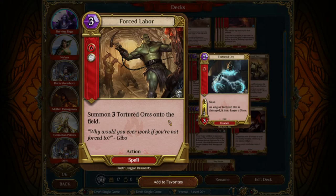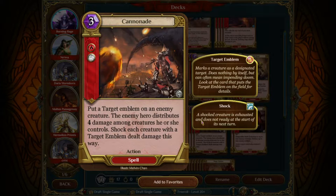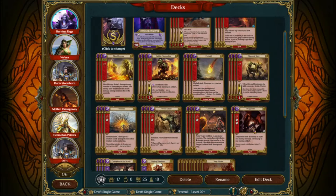Force Labor is the next activation off Burning Rage. It's not a removal spell — it's the only activation off Burning Rage that isn't — but it's the central source of board presence in the deck. Your ideal opener is to hit Burning Rage with your two-drop, maybe off the spark if you're playing second, and then to hit Force Labor immediately. If you get that, it's going to be very hard for your opponent to recover. You're also running four Cannonades, another simple removal spell, almost always good to hit off Burning Rage, and two Dragonfire, which I teched for Masters assuming I'd run into a lot of Hermelian Priests.